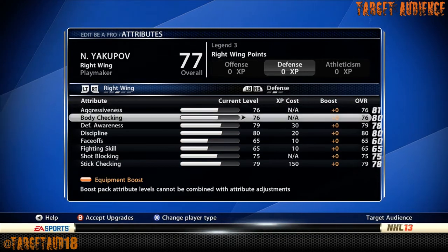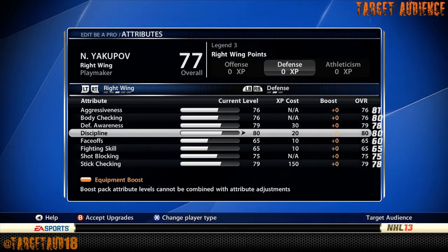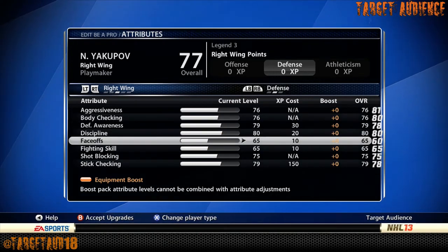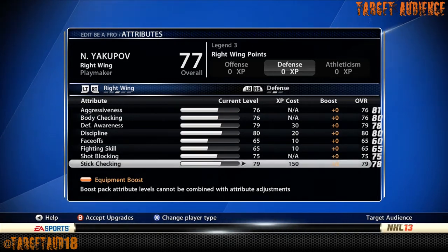Defense: 76 for body checking and aggressiveness. Defensive Awareness 79. Discipline is 80. I left face-off stock, which is higher than normal. Fighting Skill stock. Shot Blocking 75. And Stick Checking 79.